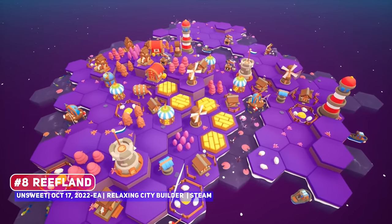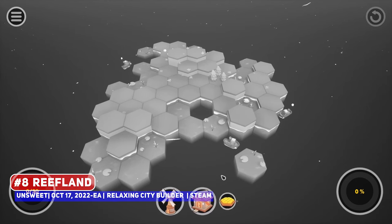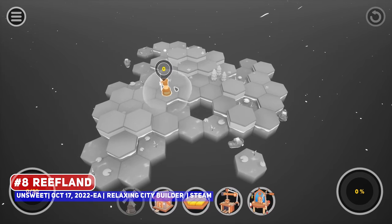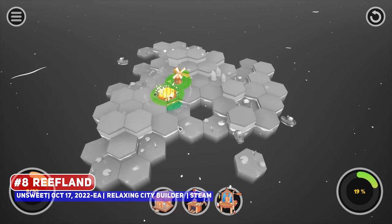I covered Reef Land during the Steam Next Festival and here we already are with the release. It's the latest relaxing city builder where you simply place tiles and buildings on an island, using synergies such that you keep getting additional tiles, looking absolutely relaxing.